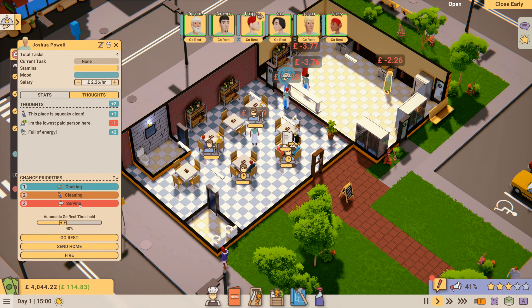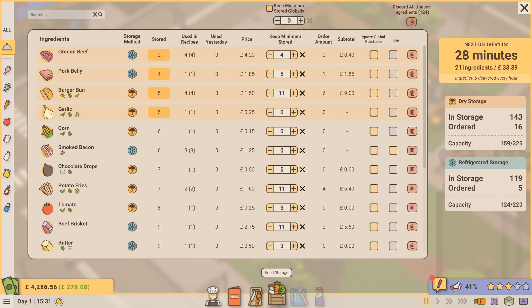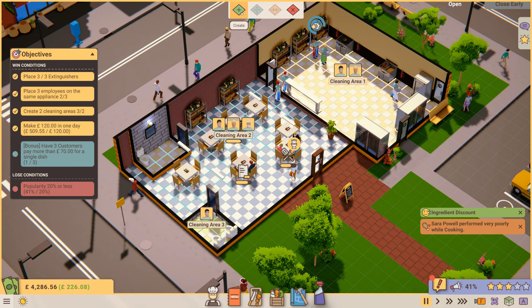We're changing Joshua Powell's priorities. For the McKillberg — I think I need to put those all up because they're all on the menu. We'll increase the prices; it's going to cost more but we are making a profit now: £226.